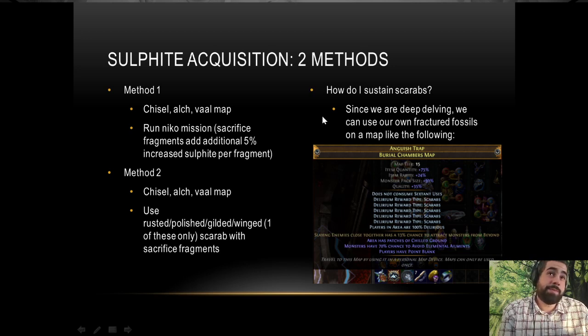For scarab sustain, I make a delirium map with scarab rewards and run that map. Since we deep delve, we can fracture this map, and the deeper you get in the mines the higher the frequency of fracture fossils. You'll get to a point where you're self-sustaining — you'll have fracture fossils for your own maps and still have some left over to sell. So you're basically running these maps for free, which is cool.